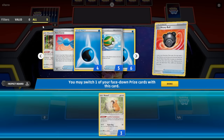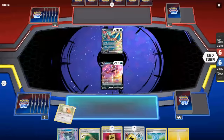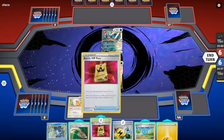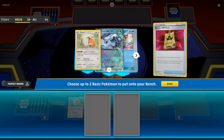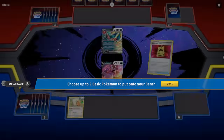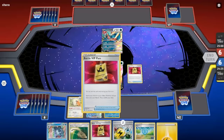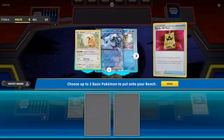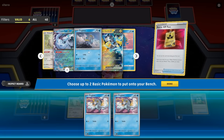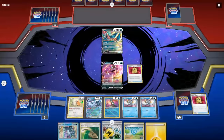Let's start with Heavy Ball to find out what's prized. Two Waters, a Candy, a Biberal — we get Bidoof out so we won't have to Battle VIP Pass for one, and we know we have one Biberal prized. We're playing against Roaring Moon. We'll Battle VIP Pass for a Chi-Pal EX and a Radiant Greninja, then grab Double Frigibax with one Retreat cost — actually no reason to get the two Retreat ones since we're playing against Roaring Moon.